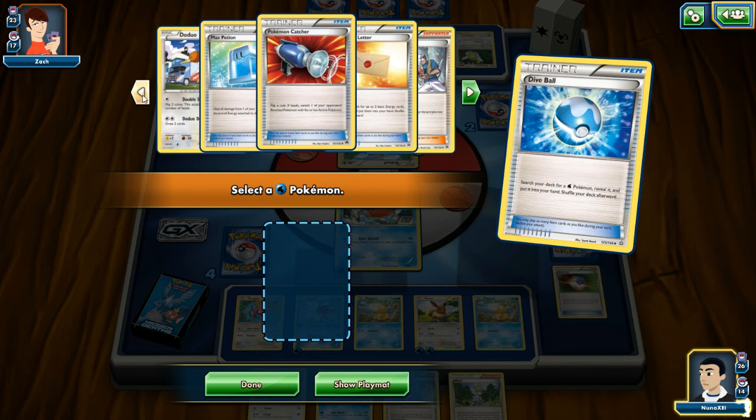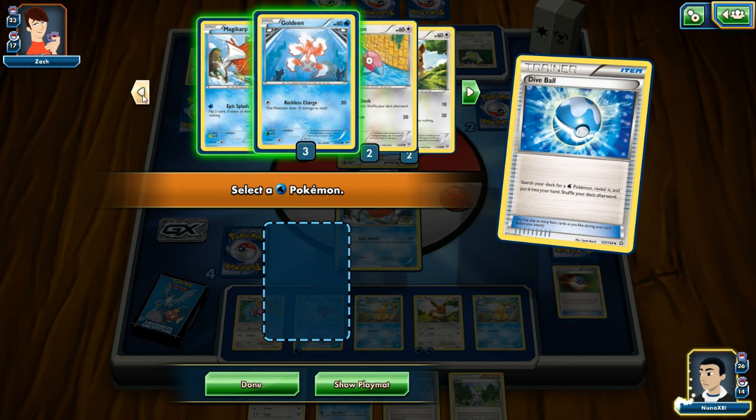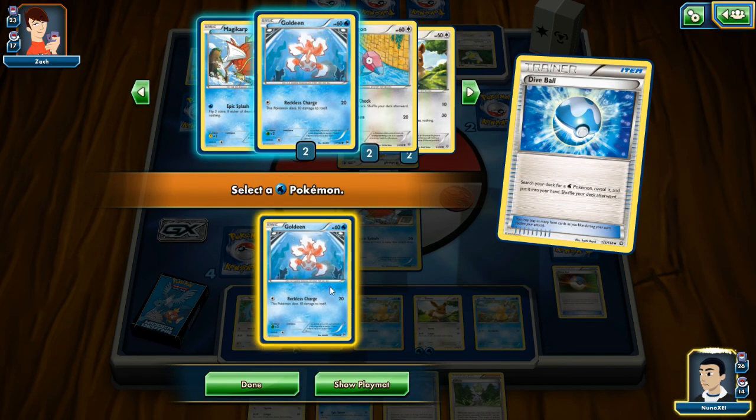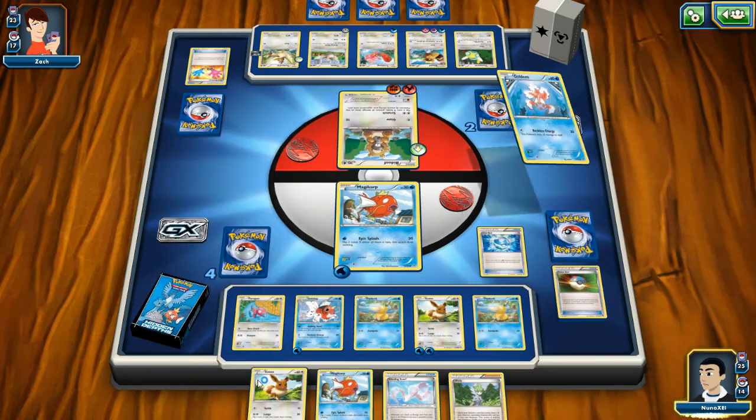Switch Pokemon. I need a water Pokemon — I don't want anything to do with Magikarp. So I have four of these cards — good, I have a whole set of these guys.